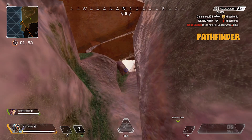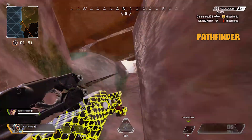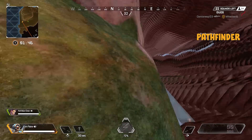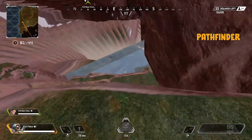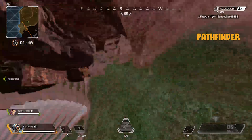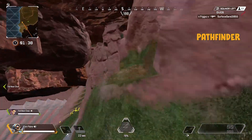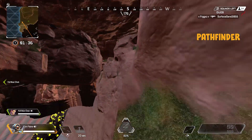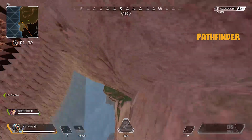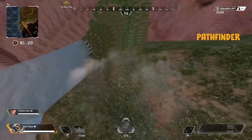Now that we have our tactical back, you want to look towards the ceiling right here and just launch yourself up over here and fall all the way down to this first ledge, and then fall down one more time onto this ledge. We're going to come over here — you can climb this right here, so you want to be careful. Climb that.